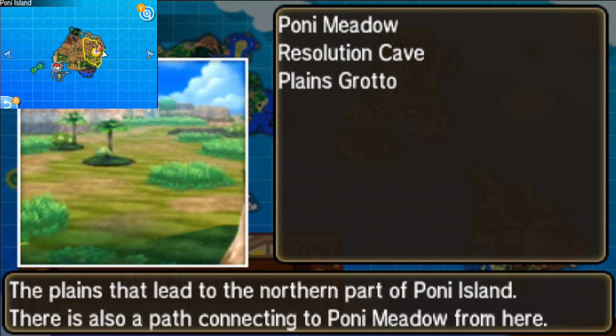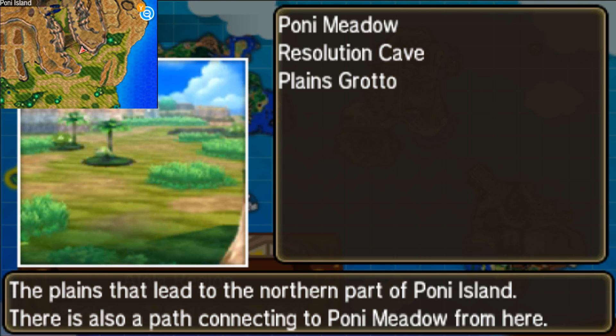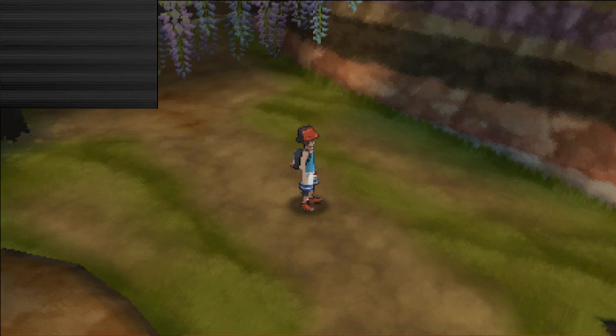You're going to want to go to Poni Island. You're going to want to beat the game and beat the guys who are blocking the cave. Then you're going to go to the Poni Plains and the Poni Meadows. As you can see on the map on the left screen, at the top left, you will be able to go into this cave.